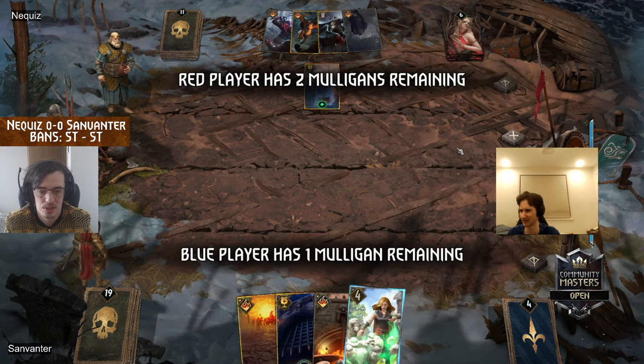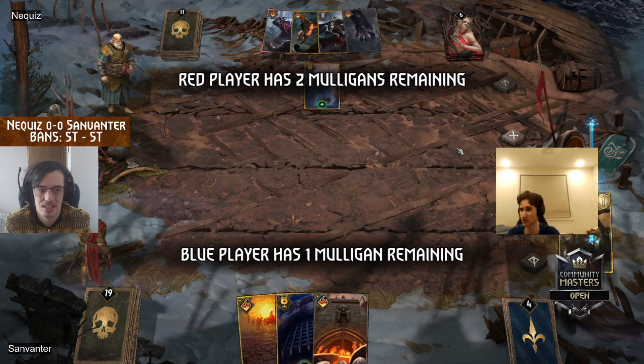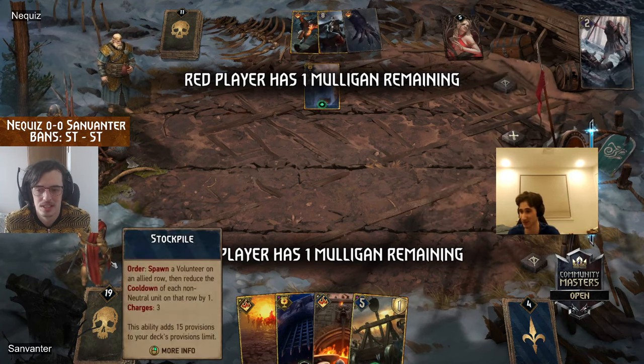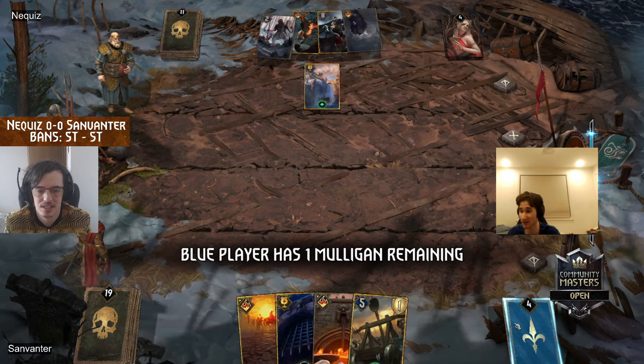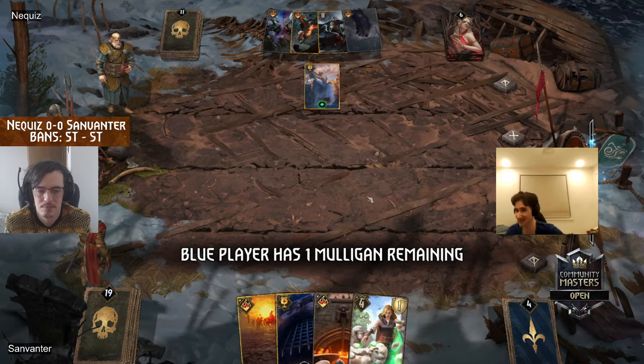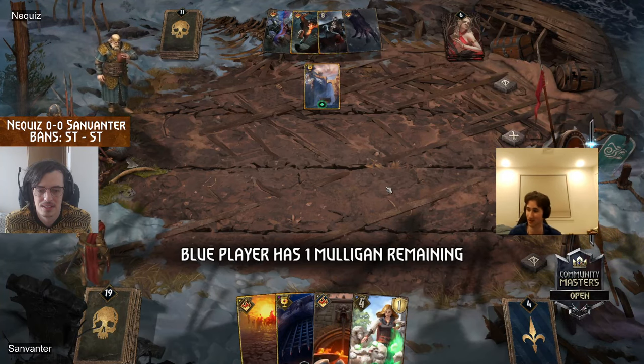Sunvinter needs units to buff — Sunvinter needs to draw the King Henselt here basically. The only King Henselt target right now is Supporter's Pride. Do you mulligan that hoping for the Henselt? Because otherwise you're running into potential bricks. This last mulligan choice could be disastrous.